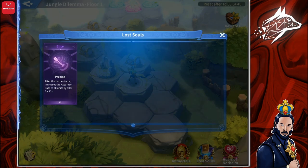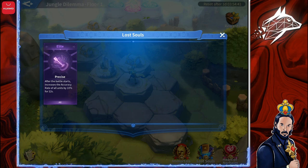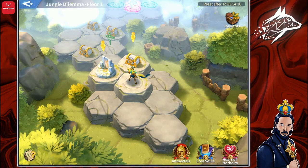Once you pick a buff, it is permanently assigned to your team until you complete the Mysterium, and it only has effect in this game mode. Another important note: no troops will be harmed in this game mode — you will suffer no deaths or injuries, but you do need a full team to challenge the Mysterium.